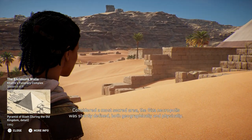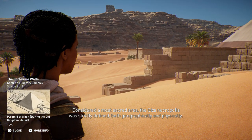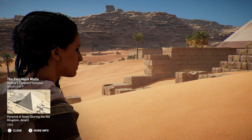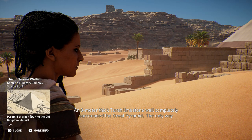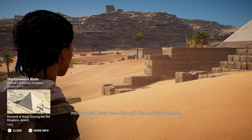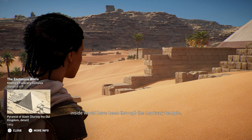Considered a most sacred area, the Giza necropolis was strictly defined, both geographically and physically. An eight-meter thick Tura limestone wall completely surrounded the Great Pyramid. The only way inside would have been through the Mortuary Temple.